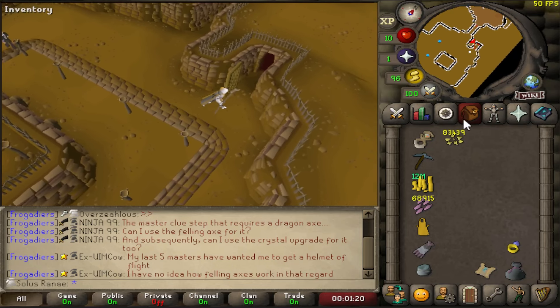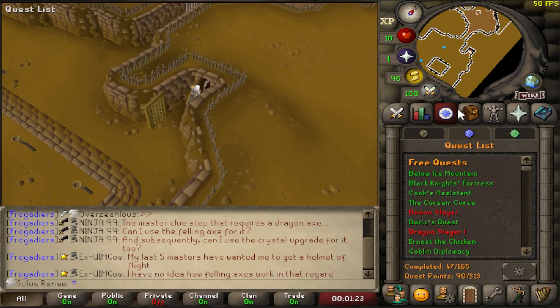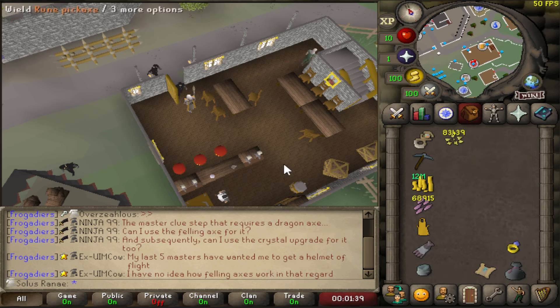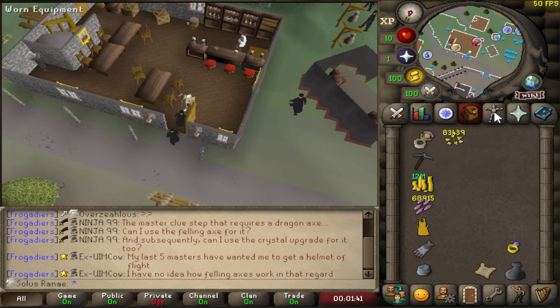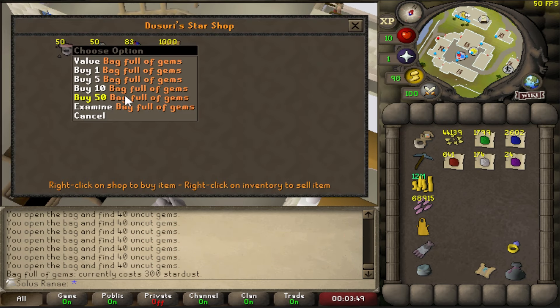I had a break, came back, and I've got the logout thing again. So I'm just going to go ahead and do something else because I want to be productive, and at the moment I'm just sitting around waiting for the timer, which is getting really annoying. I'm going to go sort out some of the stuff in this looting bag because I want to get rid of the cut gems. I'm going to sort out these uncut gems later — I've got a plan for them. Maybe I should spend my stardust first. Yeah, I'll do that.